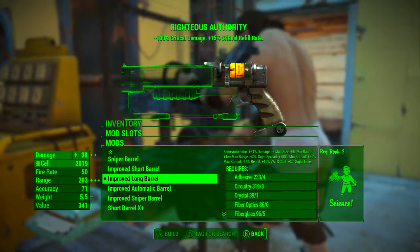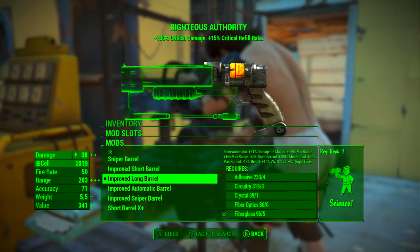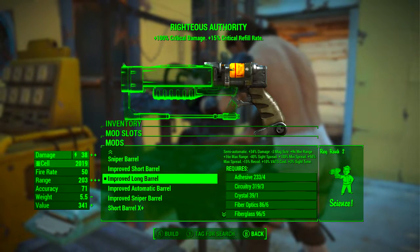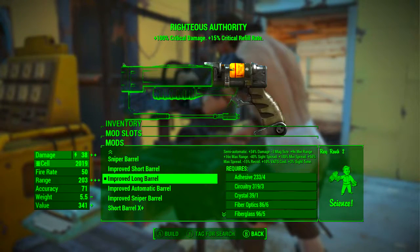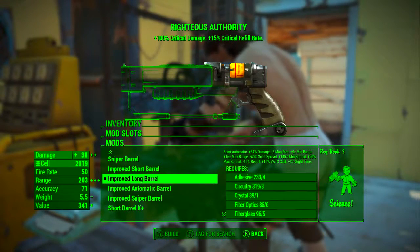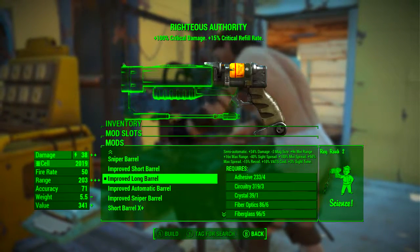In the next slot we're going to be going with the improved long barrel, because we want to sustain that huge magazine size. This makes the weapon semi-automatic, increases damage by 34%, reduces magazine size by 3 — so we now have a magazine size of 36 — plus 9× minimum range, plus 16× maximum range, minus 40% to sight spread, plus 100% to minimum spread, plus 50% to max spread.